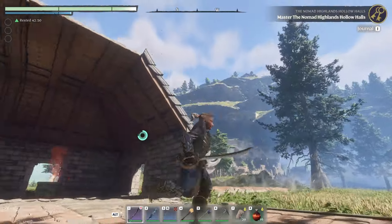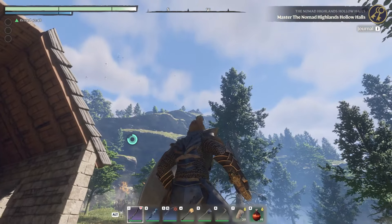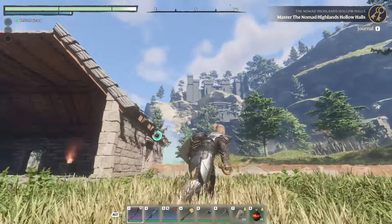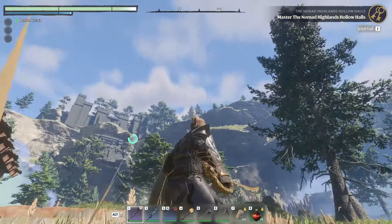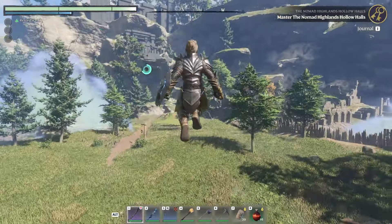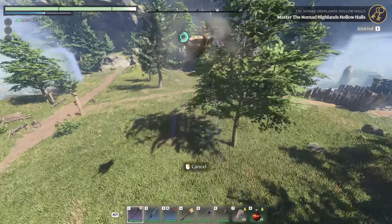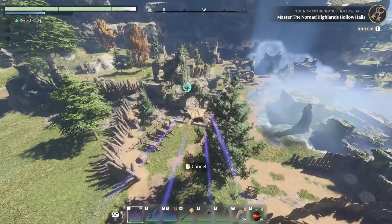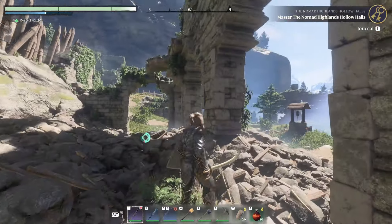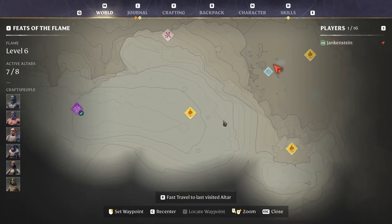The new base is way up there. I basically just climbed from here up to the vault and then did the double jump and what we like to call the floof to fly higher, and got basically all the way up to the new base.